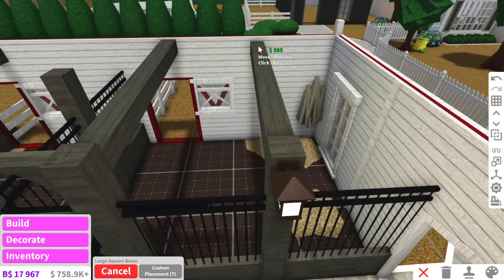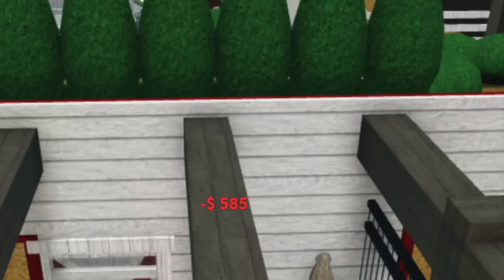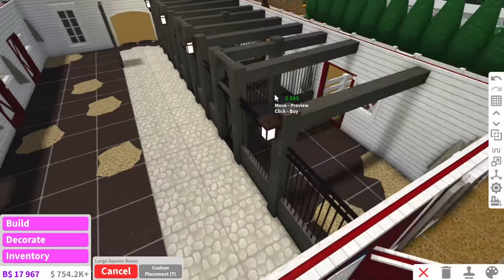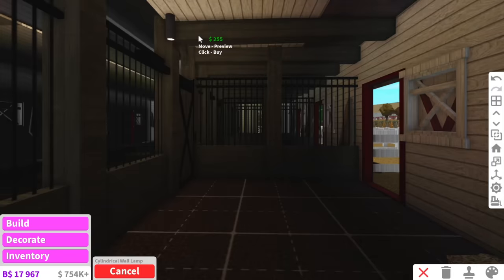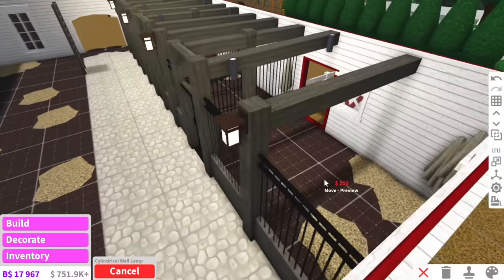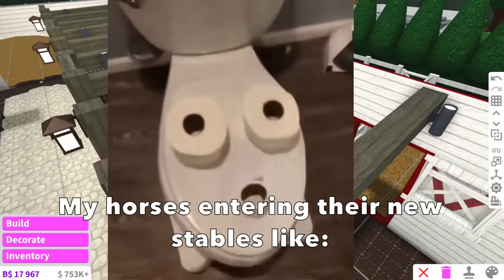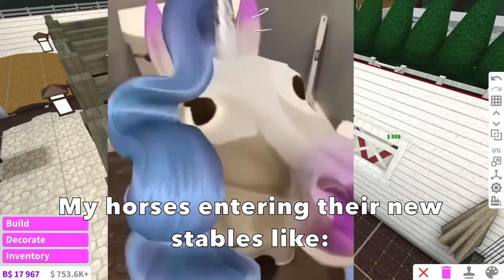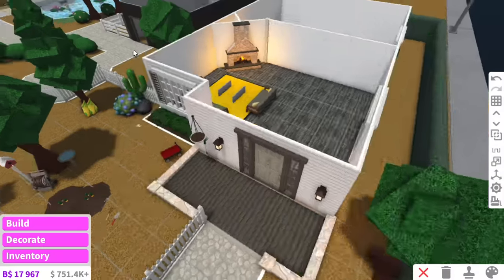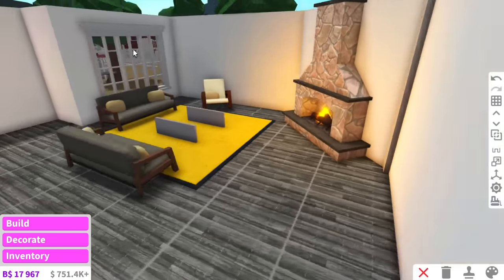One thing with using structural beams is that they are so expensive — $585 for this little beam. This beam better have like secret gold in it that I don't know about. I've got the structural beams all done, and each barn needs their own light, so we're just going to place these wall lamps in here. Are they expensive? Yes, but it's fine because I want my horses living in luxury. Now that we've got the first bit of the barn done, let's check on Kath — oh damn, okay. We've got a nice little scrumptious farmhouse coming along.